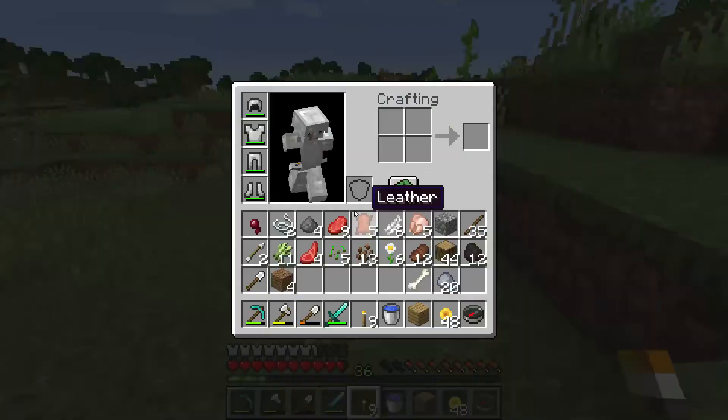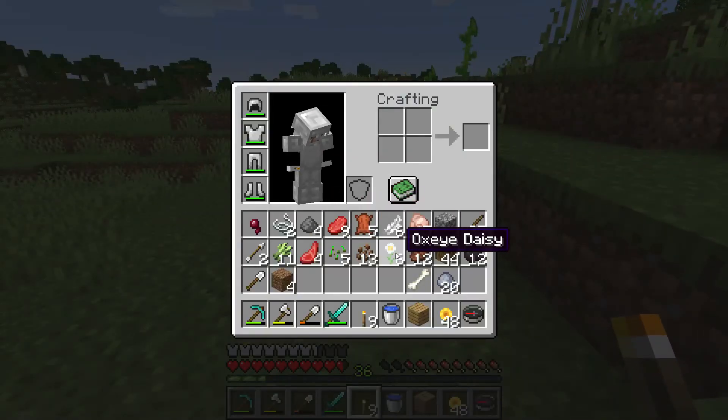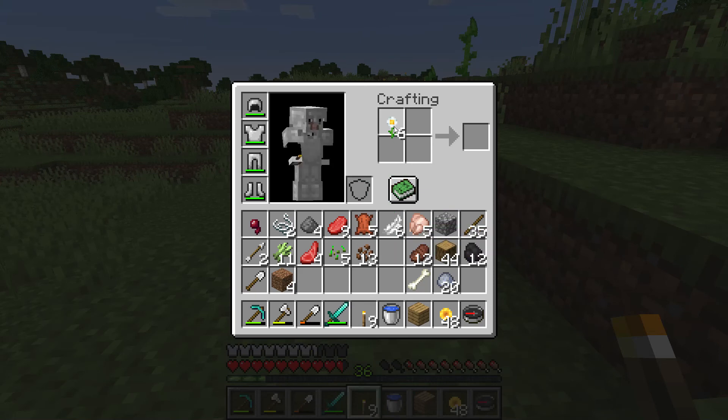Oxidacy can be turned into a light grey dye by putting it in a crafting window to make a light grey dye.